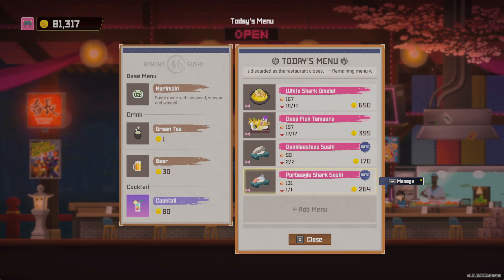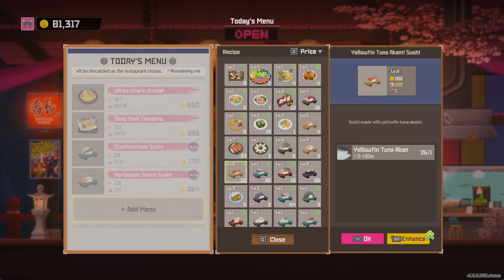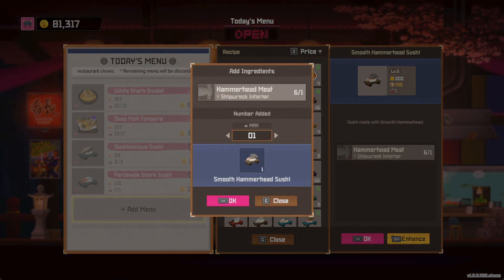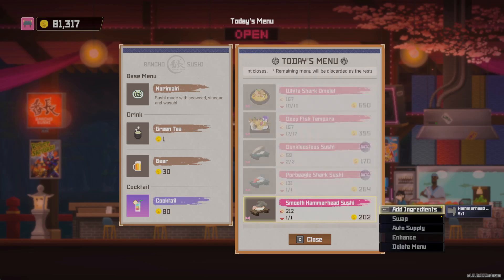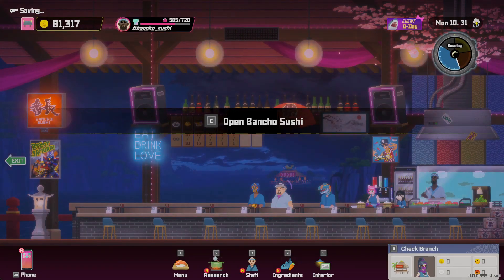Now I do have two other shark sushis on the menu tonight, and I've got one set to two of two and one of one. You can choose either way you wanna do it. What you'll do is go and add another shark dish to the menu — hammerhead sushi, let's add it. Just do one and then do auto supply and then click okay. As your restaurant runs, you'll just automatically resupply the dishes. It's gonna increase the prep time a little bit.